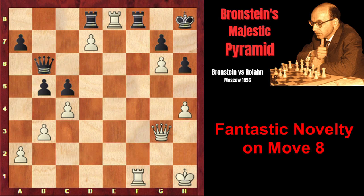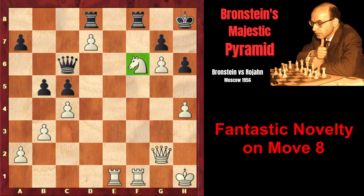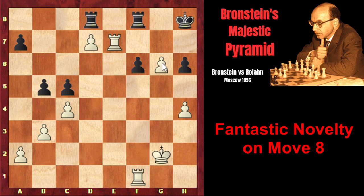After Rf8, for example, Rxf8 checkmate. And if gxf, then g7 check with a fork one more time would follow. That's why black played Qc6 check. But after Qg2, the knight is untouchable, and black simply resigned. After the exchange of queens and capture on f6, white simply invades the seventh rank with great effect, creating an immediate threat g7 with a fork. For example, after Kg8, g7 attacks the rook, Rf7, Re8 check — white is winning.